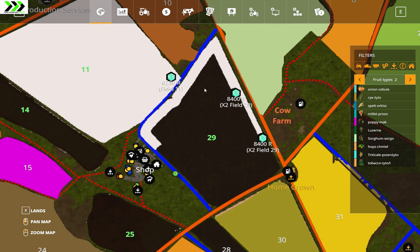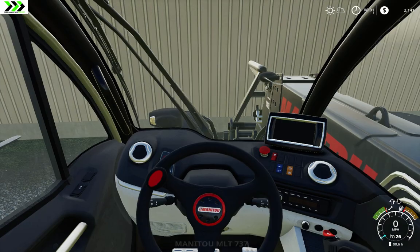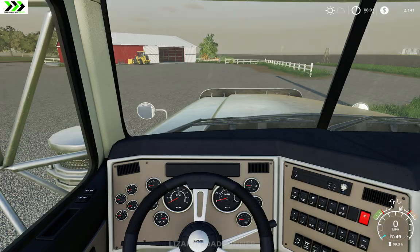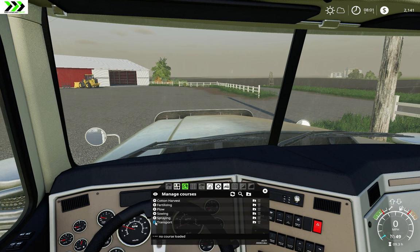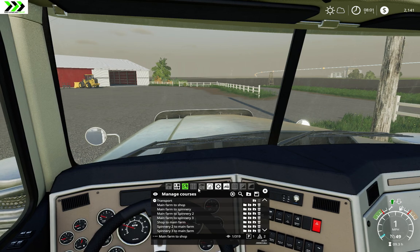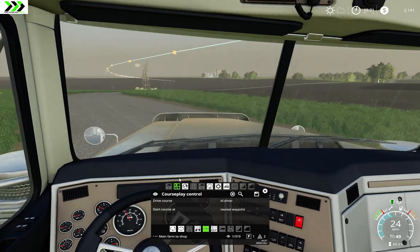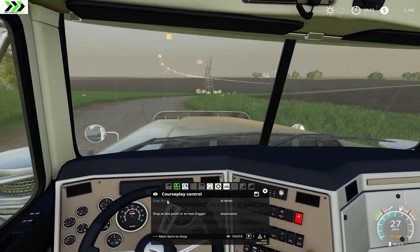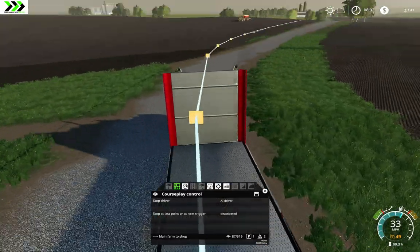We'll need to refill the fertilizer eventually. That's one thing we could do — we could go and buy fertilizer because we need some more. We'll get this one here, send it on its way to the main farm shop, and go grab some fertilizer. We need to borrow some money to do that, but that's okay — we need fertilizer, that's the way it is.